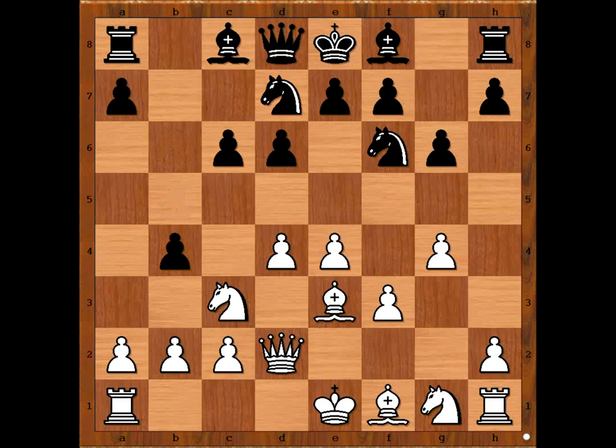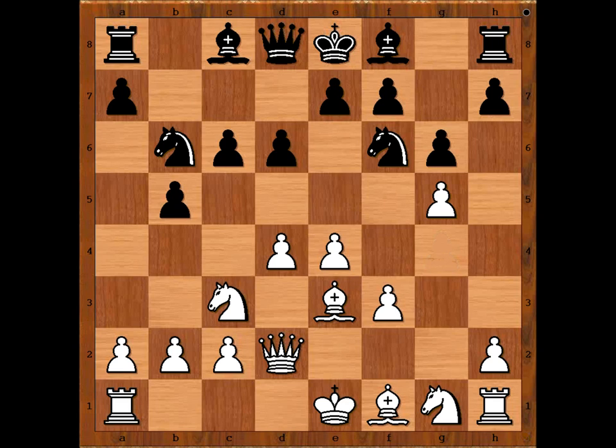Knight to B6. Well, if B4, Knight from C to E2. So we have Knight to B6. G5, attacking the Knight. Knight to H5. B5. B3, preventing Knight to C4.